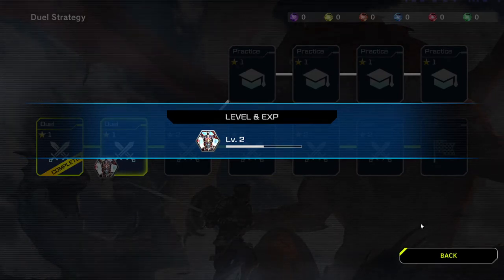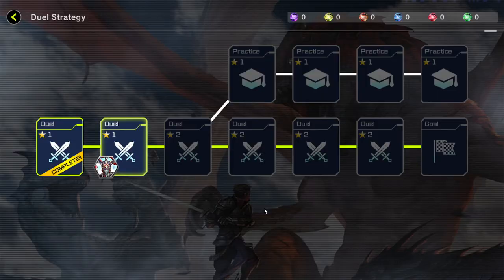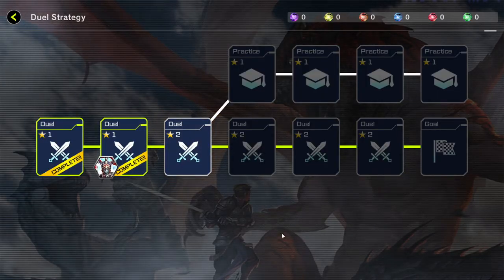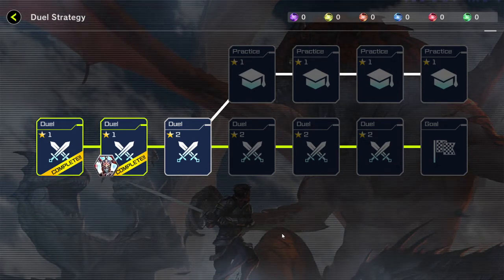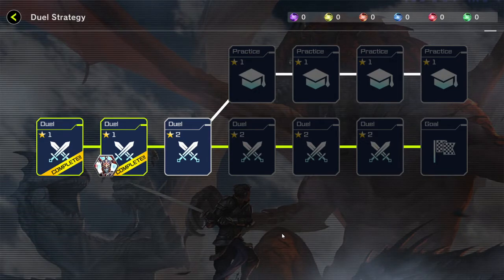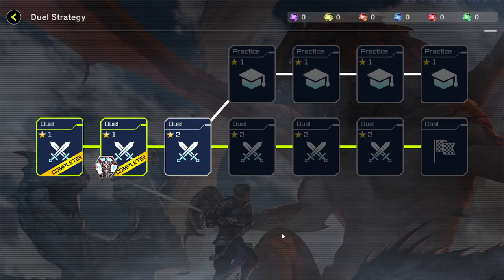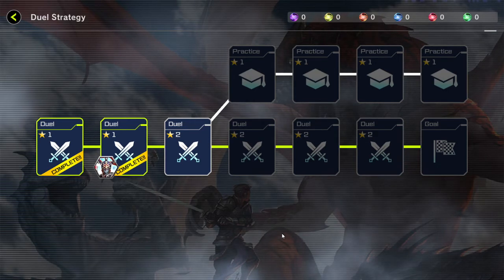Always improvise and strategize what your opponent is about to do, then take that to your next level. You gotta use your brain for this type of game because you don't know what to expect. If you have your own strategy, take it - but be warned, because spells and traps could counter it. That's a little heads up for you. Like I said in the tutorial video, I already told you guys about the Synchro one, but I didn't tell you about the Xyz one.